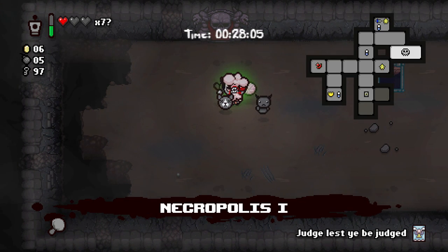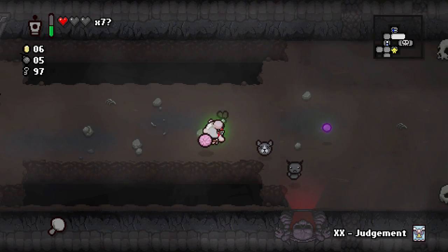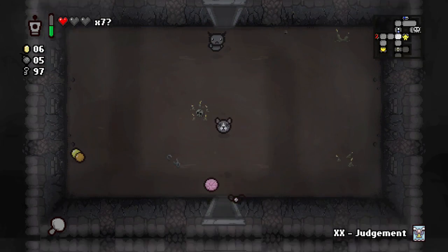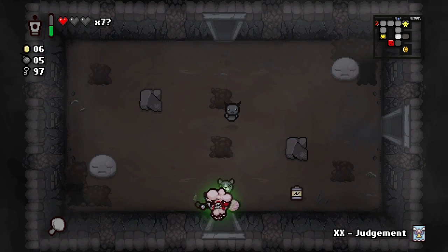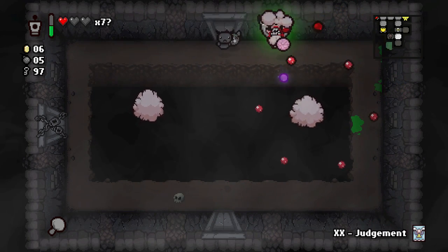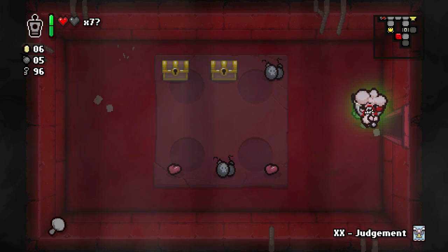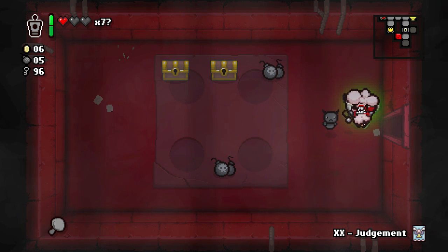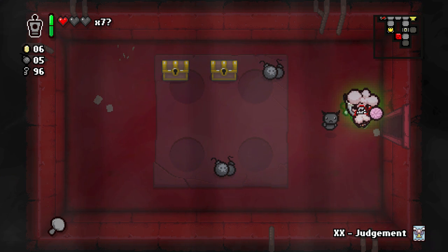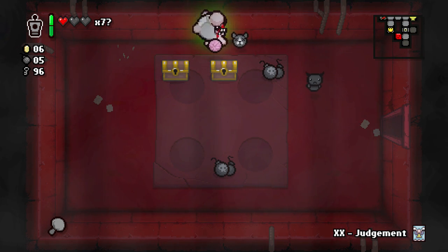Go ahead and get that little buddy, you deserve it. We have five bombs, got some rooms we could clear. Yeah, definitely Dark Bomb — I think that's gonna end up carrying us through this entire run. I forgot to put the Judgy down. We still have the dice room to check out. The number four rerolls any pedestal items on the floor like the D6, however it does not reroll items in the devil/angel rooms or the for-sale store rooms.